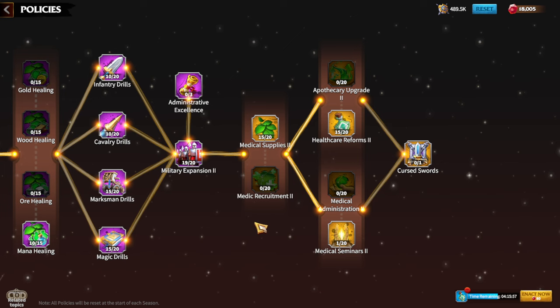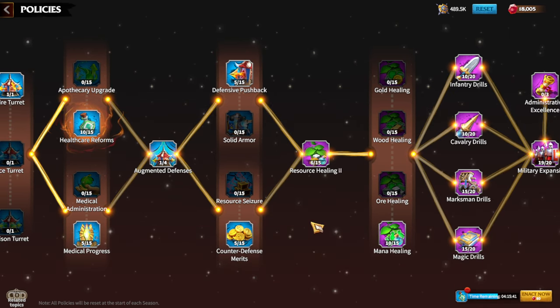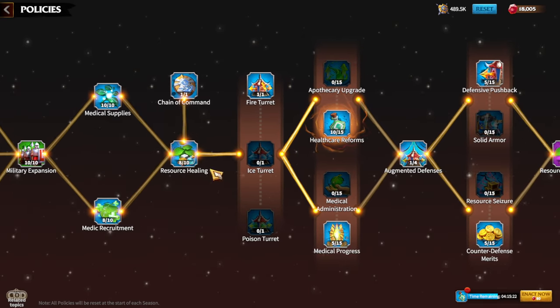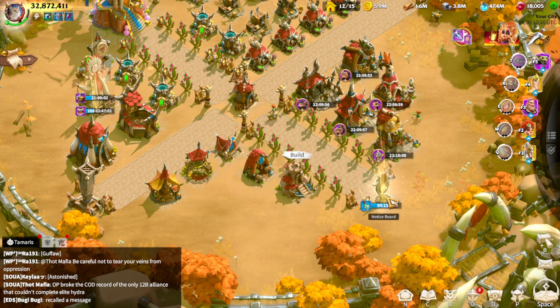If you are a tier 4 or tier 5 player with tons of resources, you can also use the daily resource healing skill similarly to elixir production speed. Resource healing is especially good for tier 5 end-game players who no longer need resources for upgrades. For tier 4 players, I wouldn't recommend using resources for healing troops. So in my opinion, the two main priorities in policy for war are military expansions and the free elixir production skills.